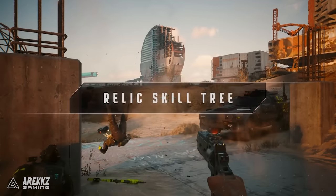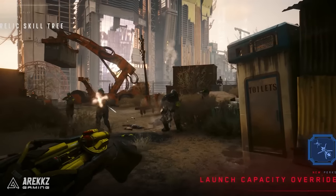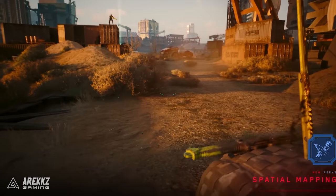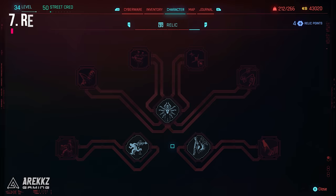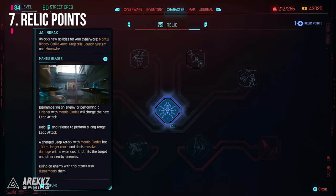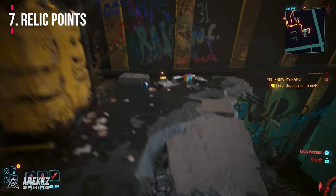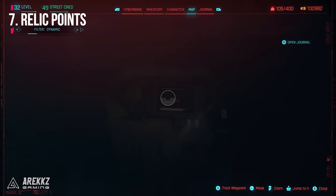Next up is to do with Relic Points. In Phantom Liberty they've added a whole new section of the skill tree called the Relic Skills. These add a powerful new layer of gameplay and enhance particular playstyles, such as the Mantis Blades being able to leap over vast distances towards enemies. You will be given some points at the start of the expansion for free, but you will then need to find more of them out in the open world within the Dogtown area. You can find these by looking for these little yellow machines — there will be an icon on the map for them once you're nearby, and you can listen out for them by sound too.